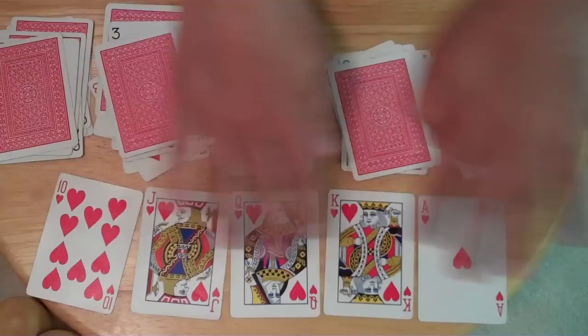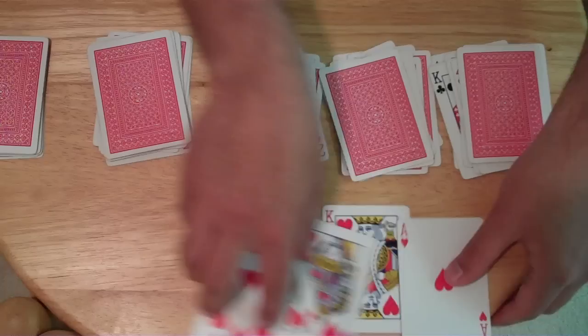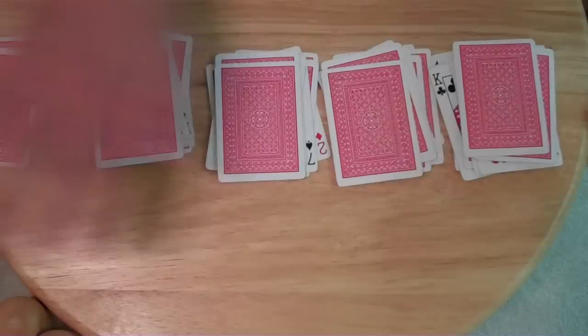So you memorize these five different cards, and while you've done that, I've placed the rest of the deck in five different piles that are cards face down and face up. We're going to take these cards and mix them up and place them, one card on top of each pile.